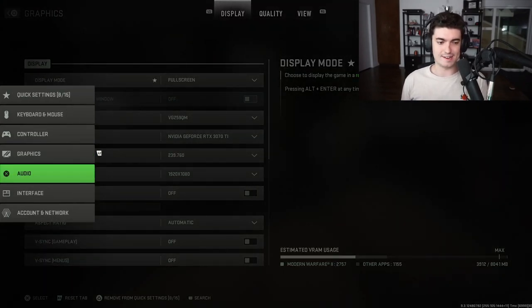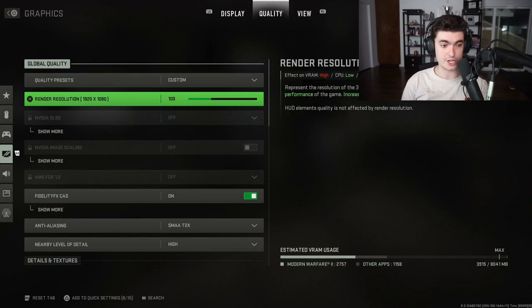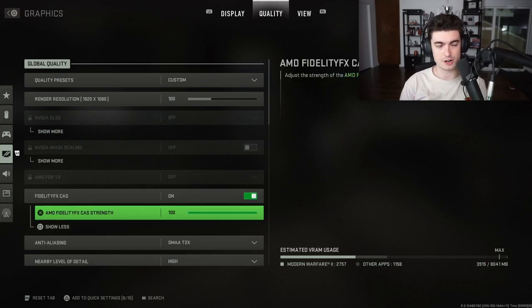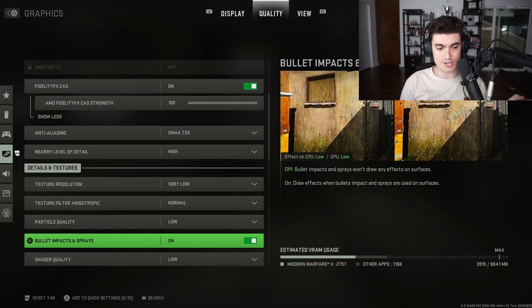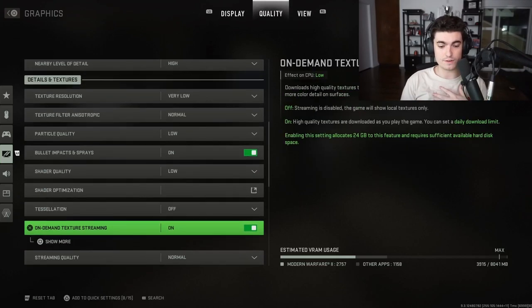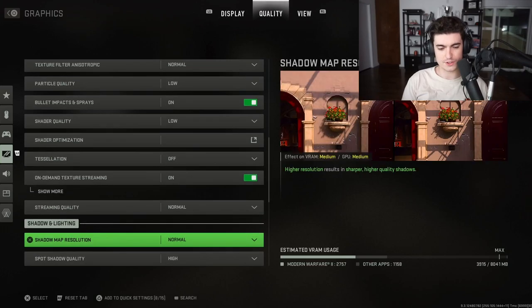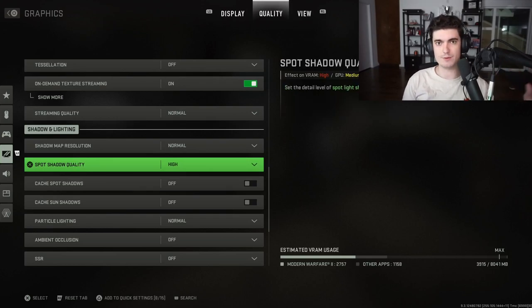In the graphics quality section, render resolution should be at 100 — anything above is fine, but 100 is great. FidelityCAS: turn it on and set it to 100. This makes your game look incredibly sharp; if it's off, your game will look grainy and muddy. That's a 10 out of 10 recommendation. Everything else I have on Low or Normal — I'm going for performance, not visuals.